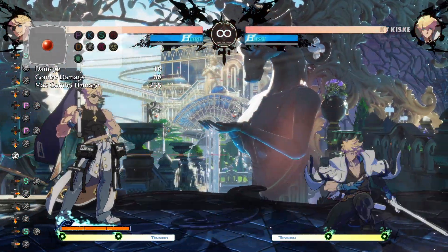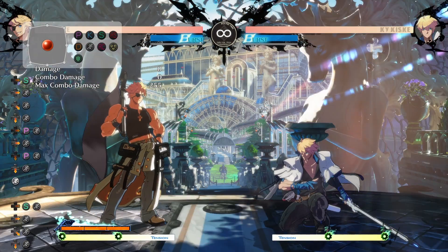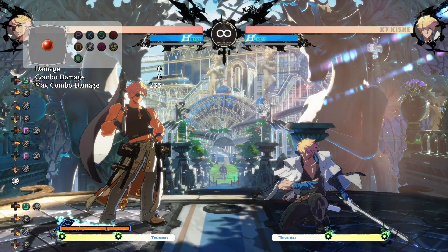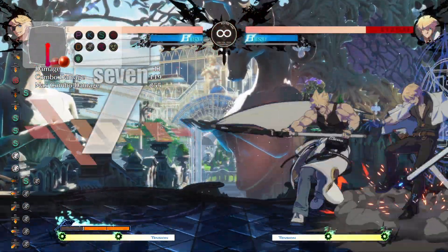Off of your 2Ps you can get a 6P into a DP. He actually has pretty good meterless combos as well — whenever you can get a 2H into his overhead hoof bash, whatever it's called.